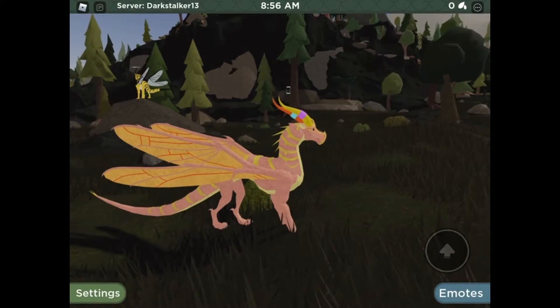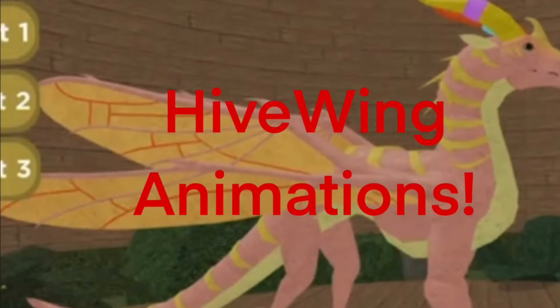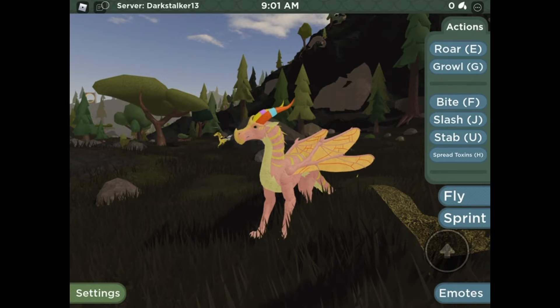So here we are loaded in the game and everyone here is HiveWings. You can do the roar and the growl, which obviously sounds different than any other tribe.